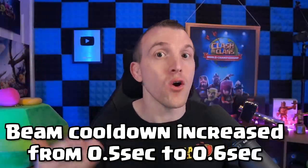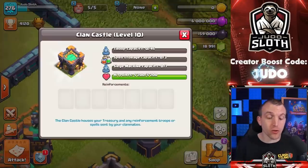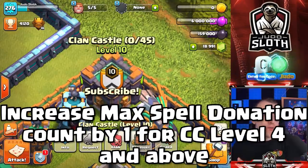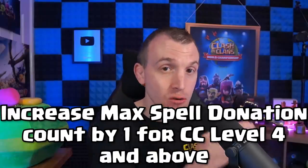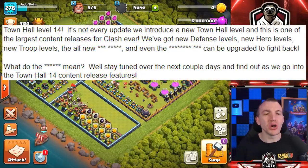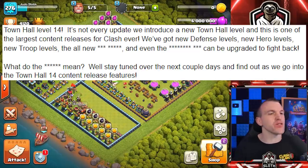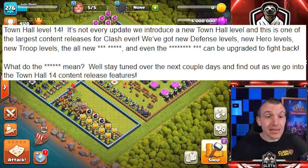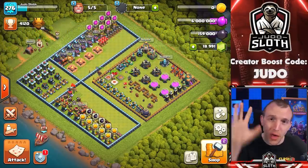A slight nerf but it should have the desired impact. Pretty cool — the extra spell storage capacity when upgrading to clan castle level 10 is actually being increased from level 4 all the way above. So if you are a Town Hall 8 with a level 4 clan castle, you will be able to take an extra spell. In the announcement they mentioned new defense levels, hero levels, troop levels, the all new blank and even the blank can be upgraded to fight back — that is going to be your next sneak peeks. Subscribe if you want to see that. I also have yesterday's clan castle changes linked here if you missed it. Take care and I will see you in the next sneak peek video.